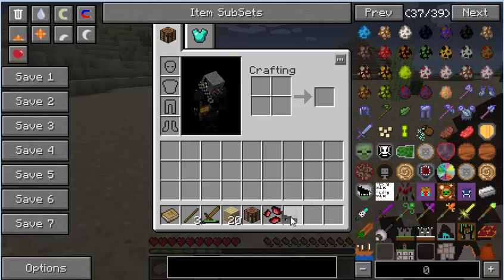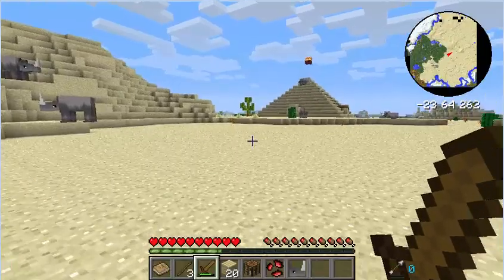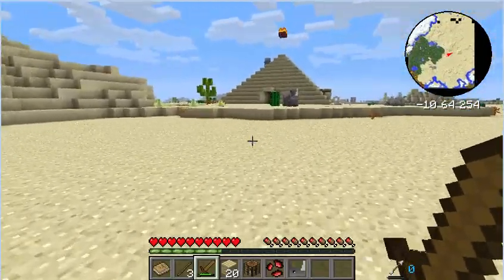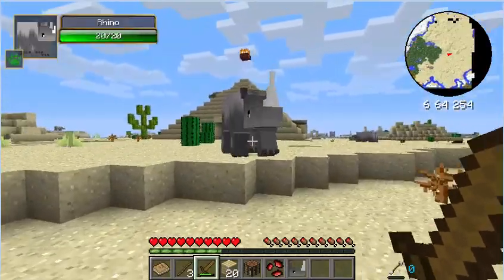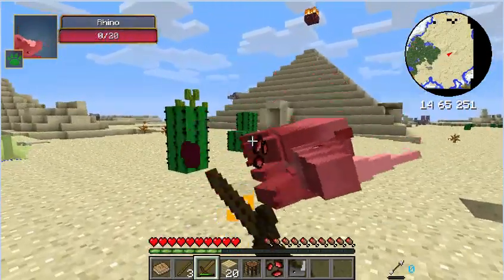A rhino head. Can I do anything with that? Since we have too many items, if I hit R on something, it will show me what all can be made with it. It's going to be very useful since I don't know everything that's in here. I don't even know what the rhino head is for. I'm guessing it's probably just something of a statue.